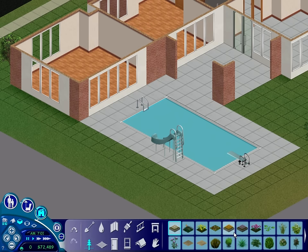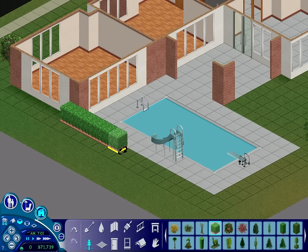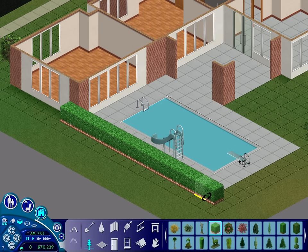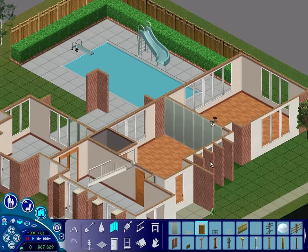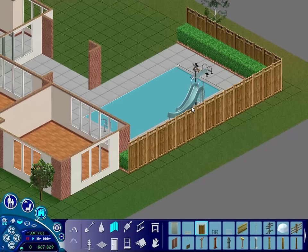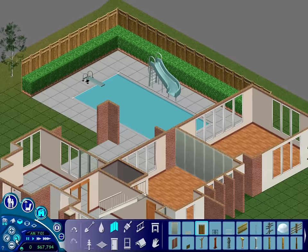There are hedges in this game — what am I talking about? Let's get a shorter one. Yeah, this can go all the way around. I don't know if I'm going to like this, but it's going to go around the pool at least. And then I want to put a fence behind that. Is there a tall wooden fence? Oh, there is! I don't know if I like that, but we'll see. This house is about as far from modern as you can get at this point.